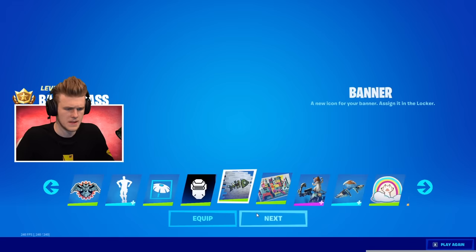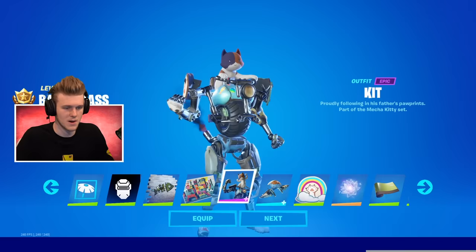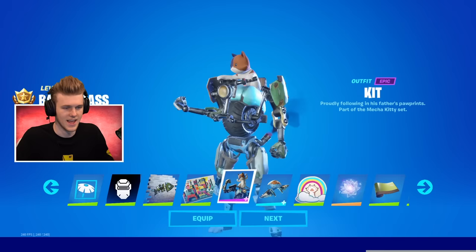Mecha Fish. Floatsburg — I think that's what the POI is called. Here we got Kit — Meowsicles' baby! It's baby Meowsicles on a little motorbike. It's actually kind of dope, and that's going to be a really interesting skin to see around the map.